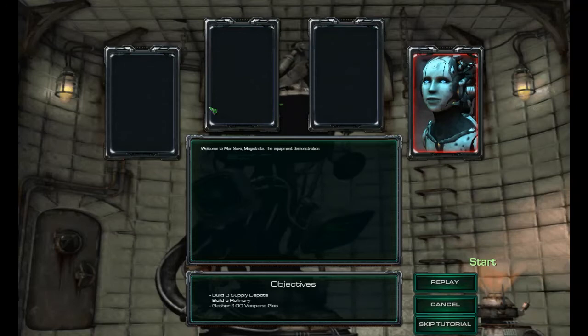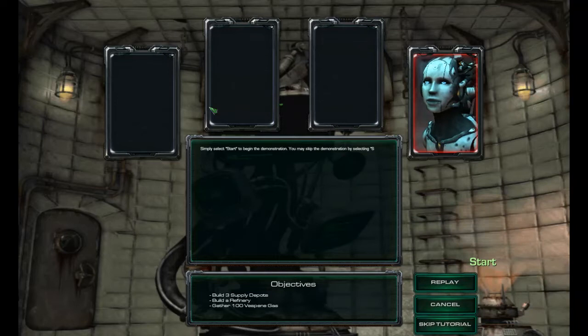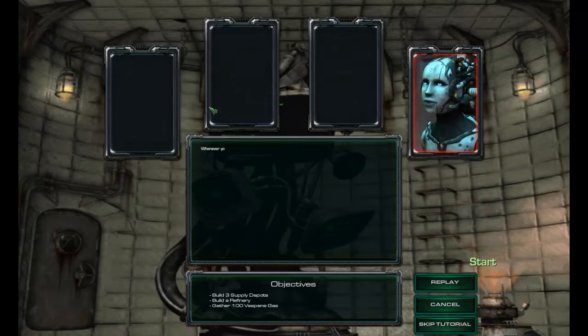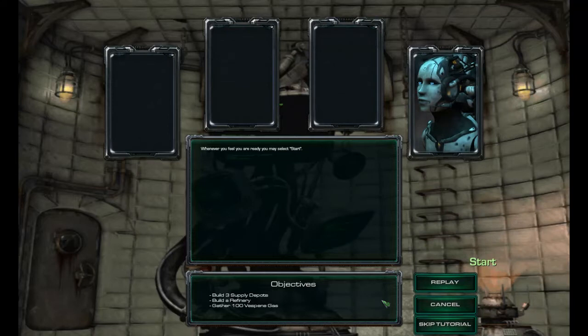'Welcome to Mar Sara, Magistrate. The equipment demonstration you requested is prepared and may be initiated at your convenience. Simply select Start to begin the demonstration. You may skip the demonstration by selecting Skip Tutorial.' This is the basic tutorial of the game. Knowing the basics already, we can skip through the tutorial.